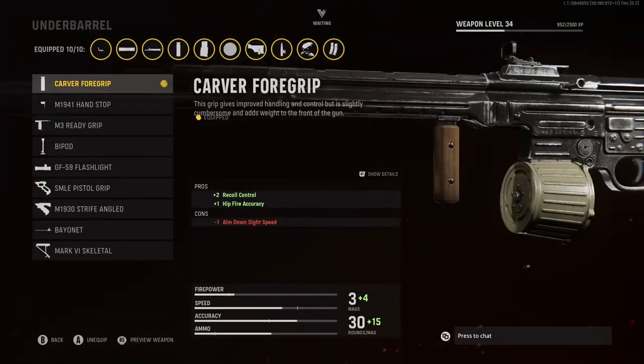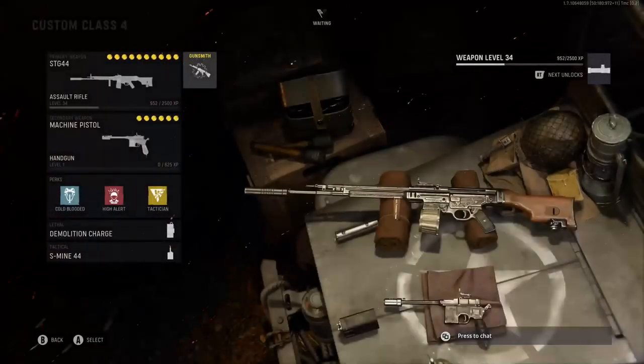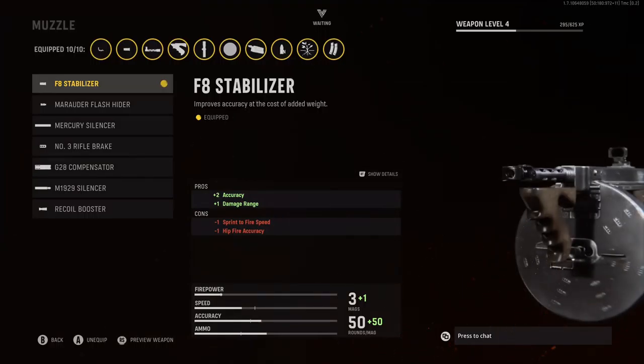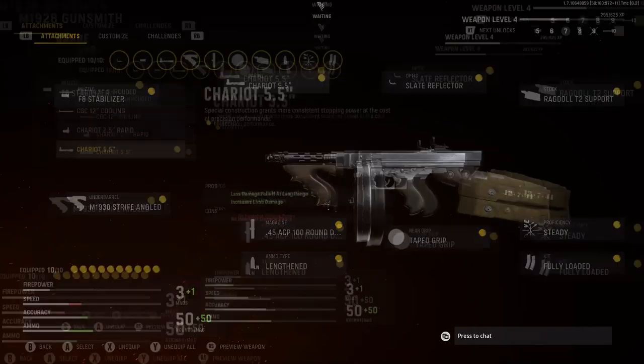For the Magazine, I'm going to be rocking the 8mm Kurtz 45 Round Drum, just so we have more bullets in our magazine. For the Ammo Type, I'm going to be rocking the Lengthen for that plus 3 bullet velocity. And for the Underbarrel, I'm going to be rocking the Carver 4 Grip for that plus 2 recoil control and plus 1 hipfire accuracy.